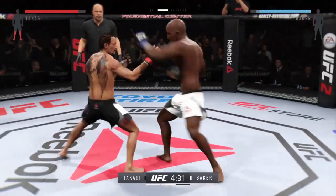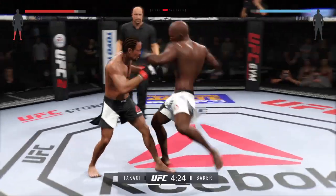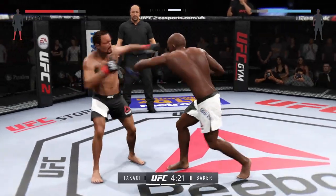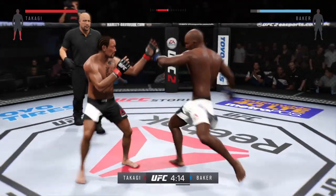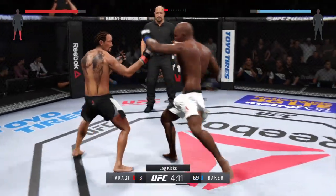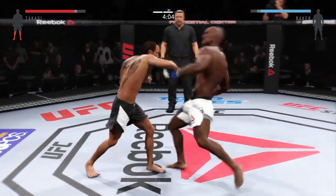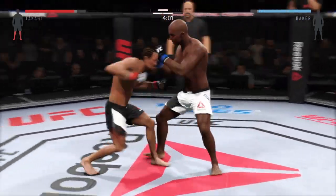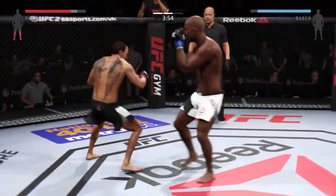Another nasty leg kick. He's really doing a good job of controlling distance and getting off these shots. Another nice kick, very solid. Good jab. That's a big inside leg kick. Another huge kick. Big right. Hard straight punch. Back and forth battle. Combination.